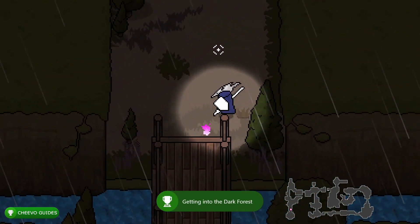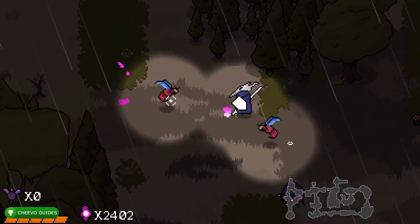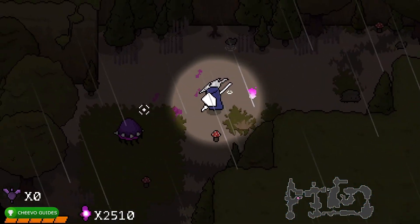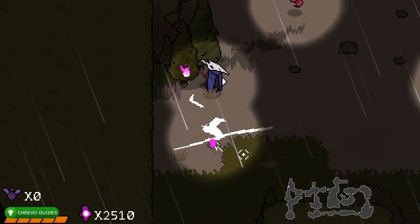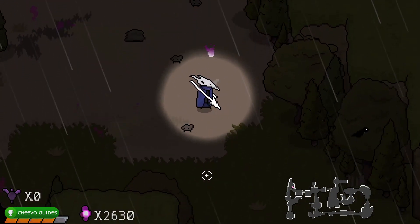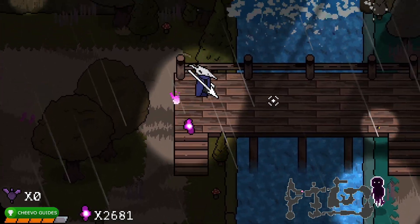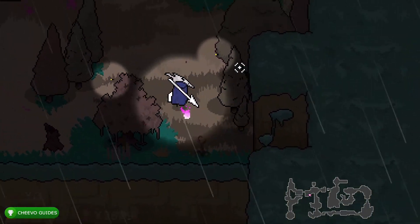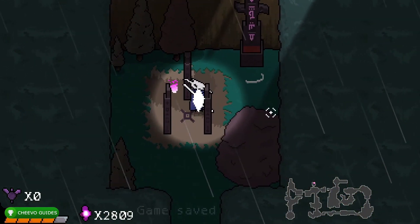Entering the gate triggers the 'Let's Hit the Road' achievement worth 100 Gamerscore for getting into the Dark Forest. The map here is more complex than before so follow along closely. You can choose to avoid or kill enemies - I do a mix of both. The main strategy is to sprint from checkpoint to checkpoint. The game doesn't require killing all enemies to complete a level, and the only kill-related achievement is for defeating the final boss.